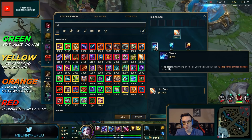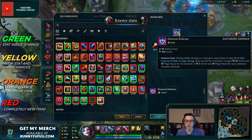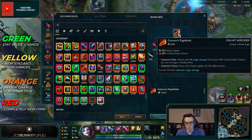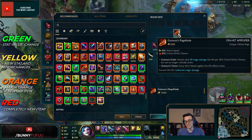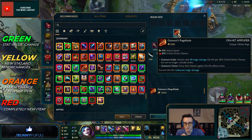Demonic Embrace puts a little DoT on everyone you touch with your abilities, and while the DoT is on an enemy you gain armor and MR — I think this is going to be an insane item. Guinsoo's Rageblade: attacks deal 40 magical damage on-hit per 20% critical strike chance, but once you buy this item you can no longer critically strike. Also you no longer have to stack up Rageblade to get Guinsoo's chaos — every third attack applies on-hit effects twice.